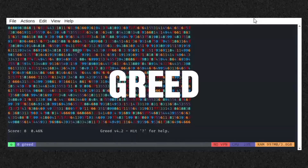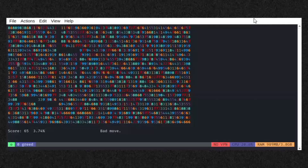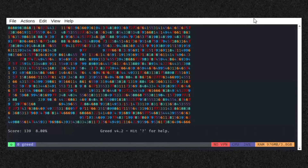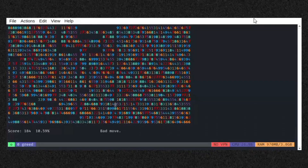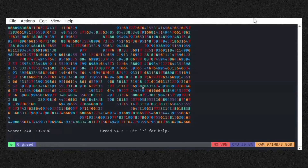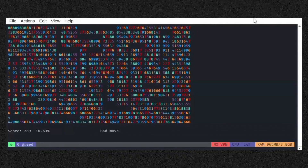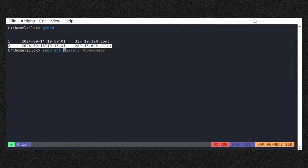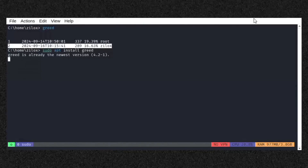Number four on my list is Greed. Greed is a snake-like game where you consume numbers on a grid, and your goal is to make your snake as large as possible. The higher the number you eat, the more steps your snake will take. You navigate the grid to consume numbers, and the game challenges you to avoid getting stuck in a dead end. Type the following command in your Linux terminal to install this game.